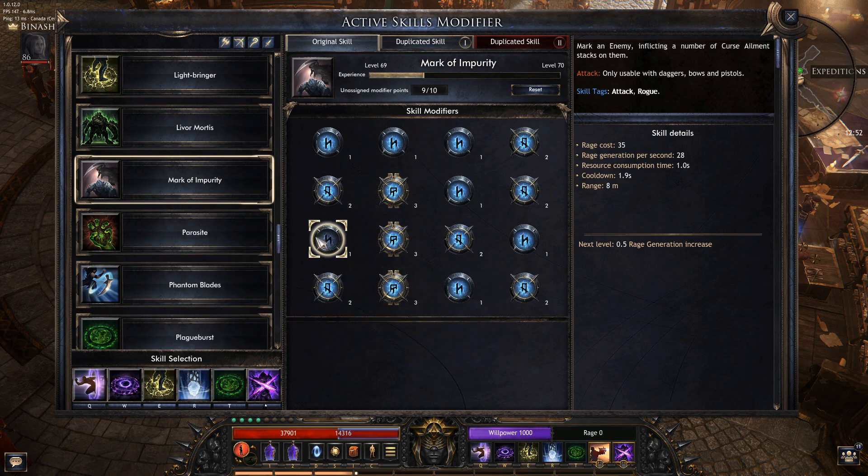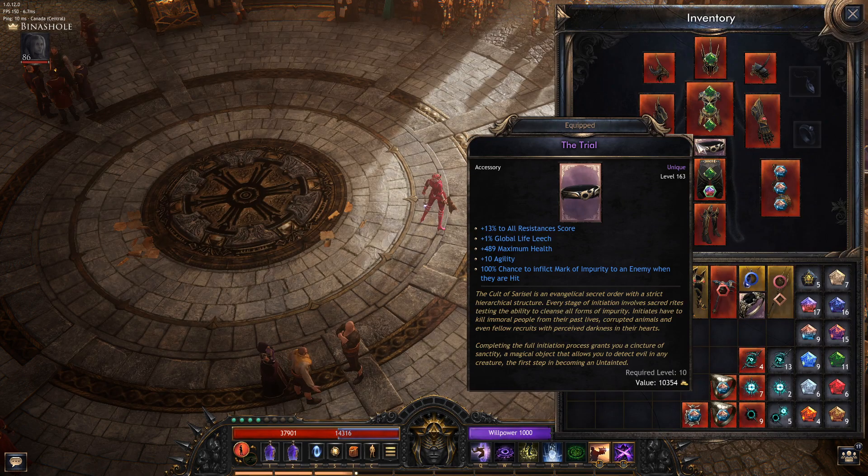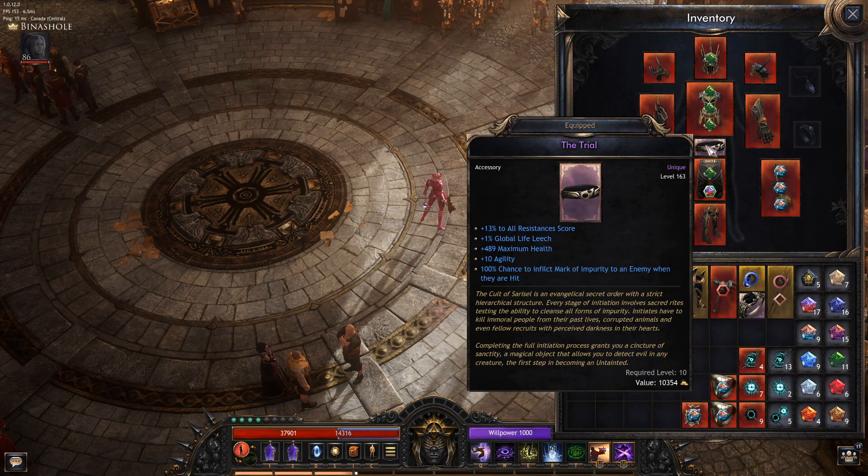Basically that's it. My favorite setup is like so, and with the Trial Belt it is very, very powerful. This is the most powerful item in the game right now. Thank you so much for watching.